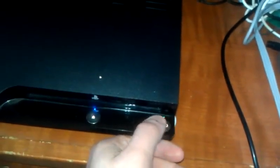As you can see, I've got a slim here. The only difference between the fat and the slim is the way that the button works. This is an actual button. The other one on the fat, you just rub your finger over it — I think it's touchpad sensitive. Anyway, we're going to go ahead and turn off our PS3.